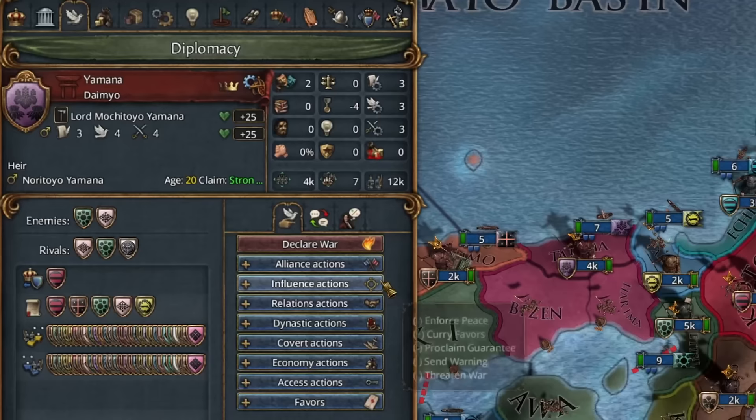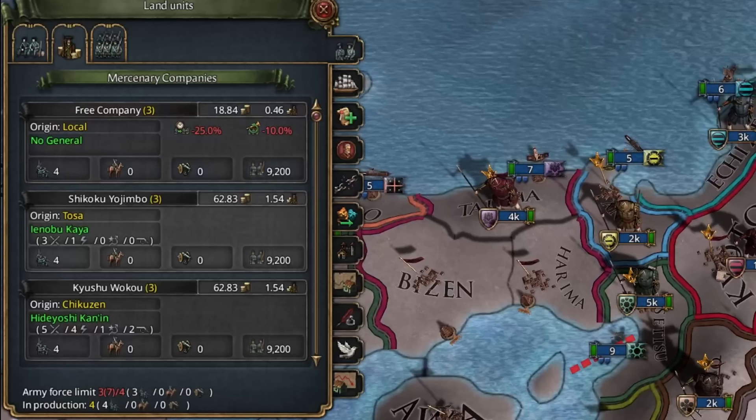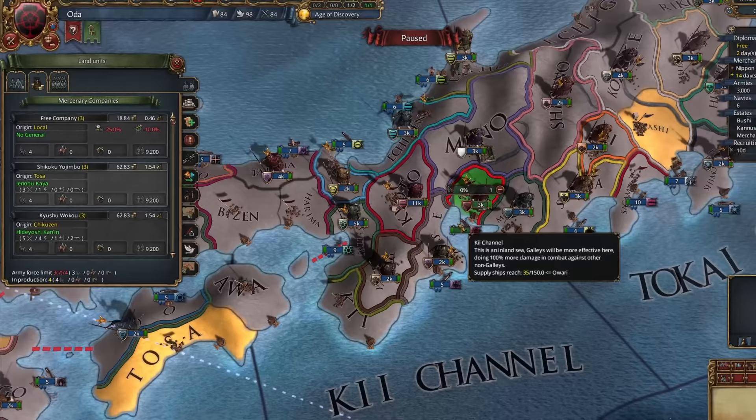Yamana is an excellent ally to take in the early game as they're quite strong and they'll want to ally us most of the time. We also start allied to Chiba, which we can cancel or keep. We'll keep them for now, but drop them in the near future. Hiring the free company isn't required, but I find it can speed up conquest by quite a lot. If we don't get alliance locked, we'll be over our force limit by 75%, which can be painful.